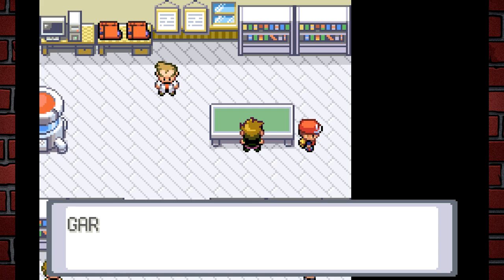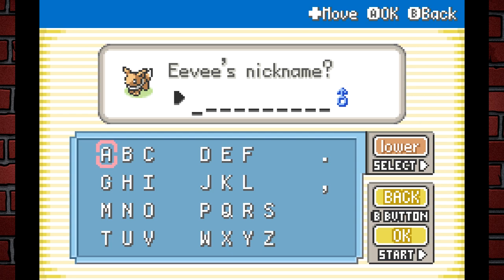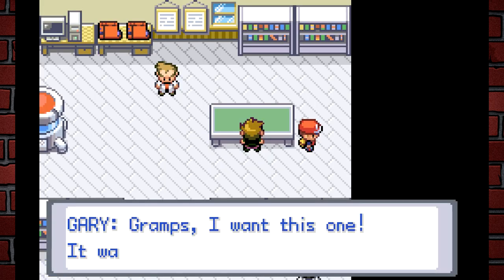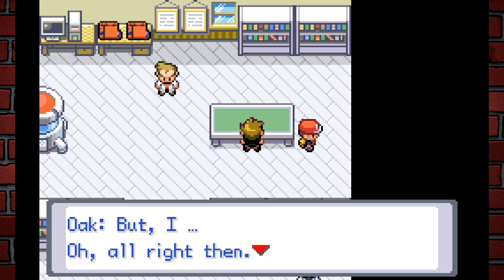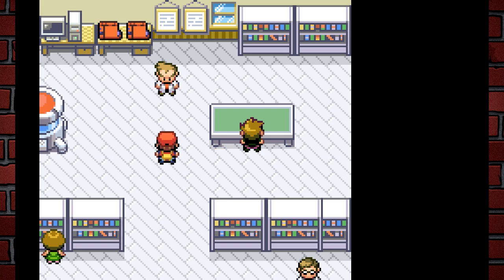Ash is about to take the Pokémon and Gary says "No way Ash, this Pokémon was meant for me!" — and we get Eevee! Hell yeah! You know, going into this I felt bad for Gary. The creator's right — Gary never gets the limelight. Gary's kind of a poopy head, I'll say, to keep it child-friendly. "Gary, what are you doing? Gramps, I want this one — this was meant for me!"